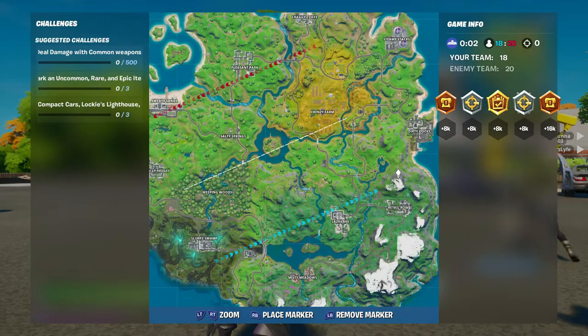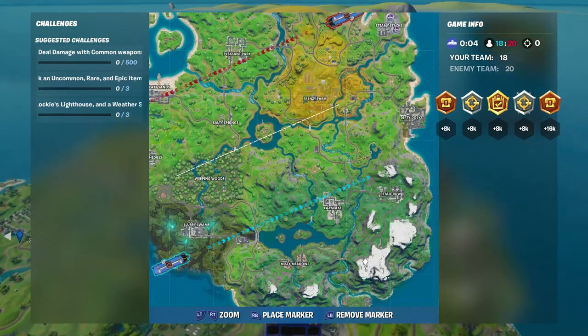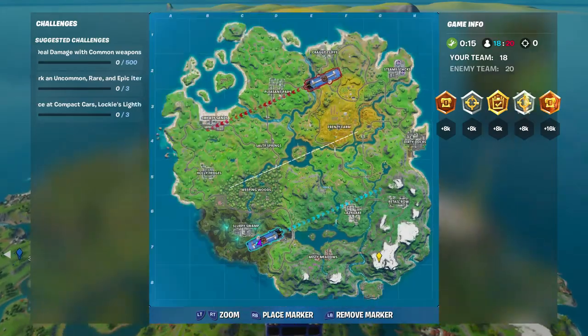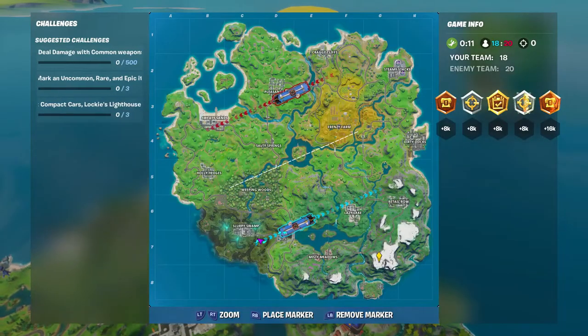Hey guys, it's your boy Slightly Jen and I'll be helping you guys find pretty much a Lucky Lighthouse, compacted cars, and the weather station. We will start off first by finding the weather station. You'll find a weather station right here where I put a marker at G7 — it'll be in a snowy area.